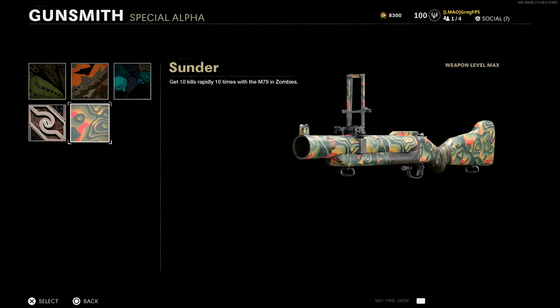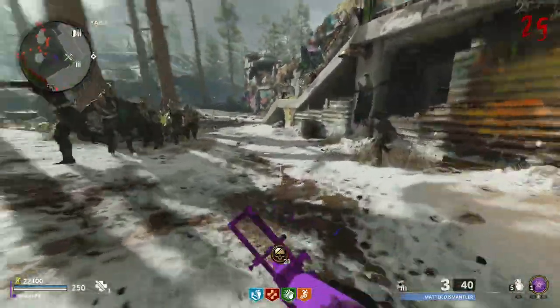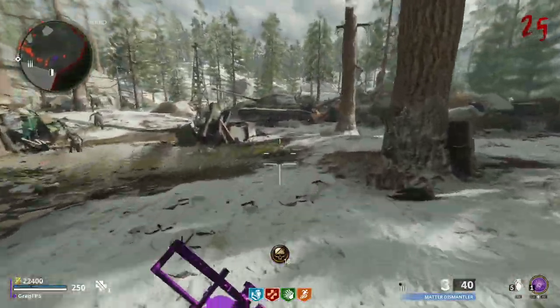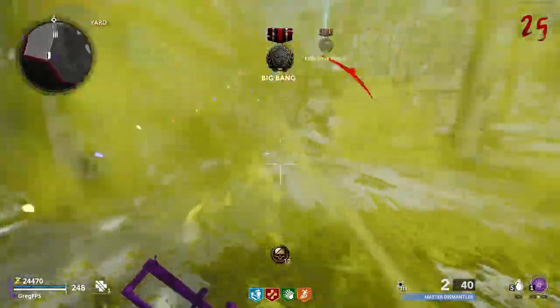The next challenge, unlocked at around level 25, is 10 rapid kills 10 times. This one is super easy — use Ring of Fire and you can easily kill 10 zombies rapidly since there's a full train of up to 32. If you're training them all up you should get this extremely quickly.